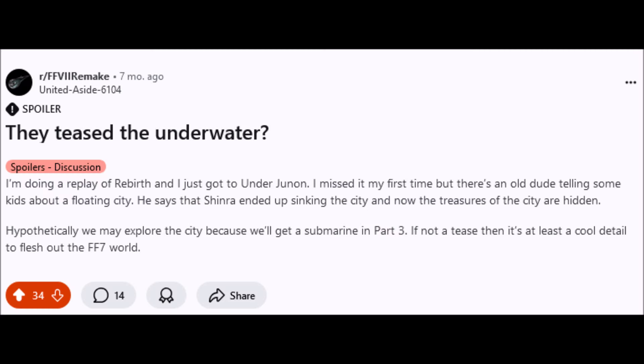They kind of already teased this with Rebirth — I didn't know this until making this video. I came across a Reddit post from about seven months ago where someone found NPC dialogue in Under Junon: an old man is telling a story to some young kids, with a little picture next to him, about a flotilla — the Republic's capital city out in the ocean that got sunk by Shinra during the war, and all their treasures were lost to the sea.